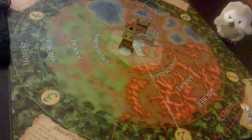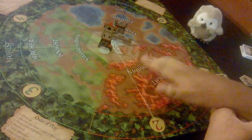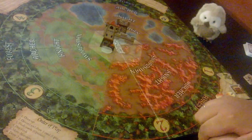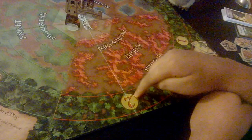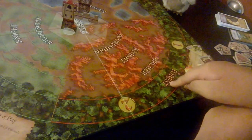In this Part 2 video, the first thing we're going to talk about is identifying the different kinds of areas on the board, because this is important for some of the cards that come with the expansion. One of the terms you need to know is the arc, and that refers to a specific number — like here we have number two. It's like the whole piece of the pie within this numbered area, and it'll be a certain color.